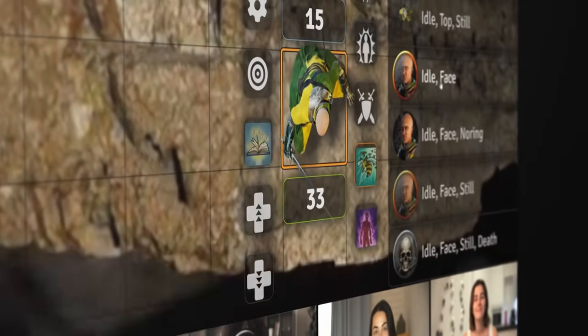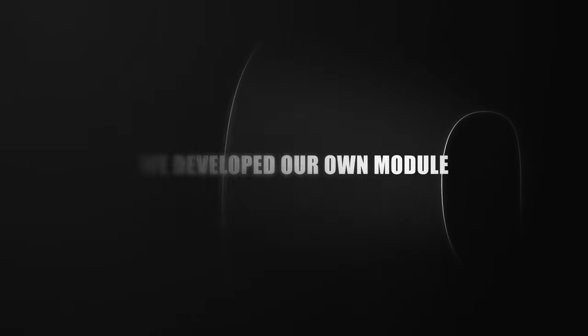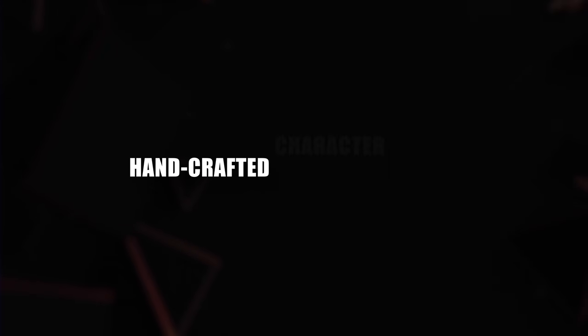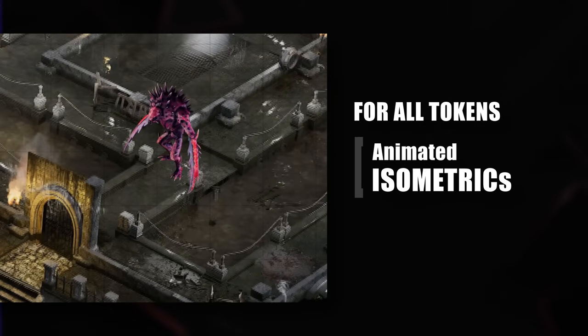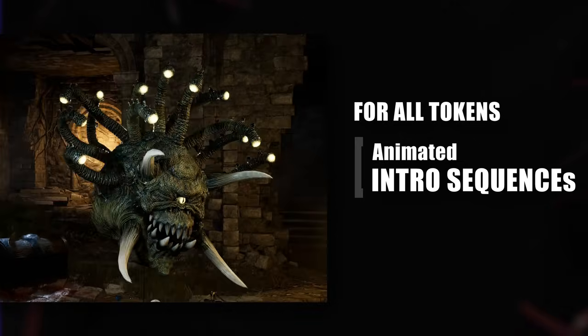Our animated tokens are optimized for virtual tabletops to impress your players. For Foundry VTT, we have developed over two years the Benios module to combine all assets. Expect weekly handcrafted character sheets and super detailed creatures that come with animated topdowns, animated portraits, animated isometrics and cool intro sequence animations to set your battles in the perfect scene.